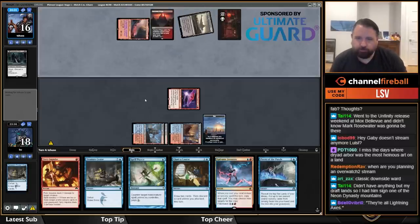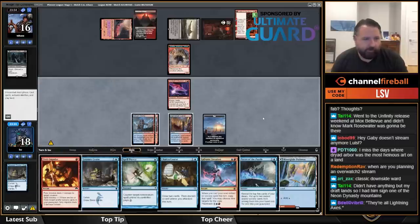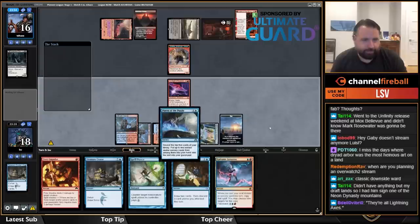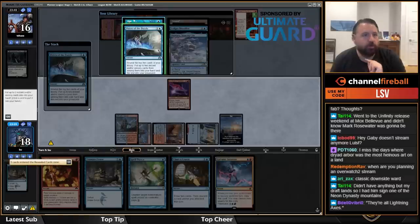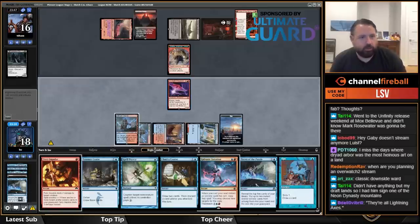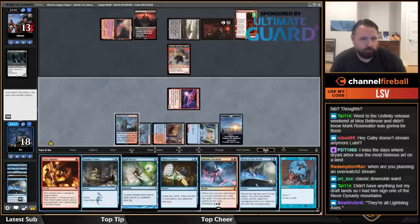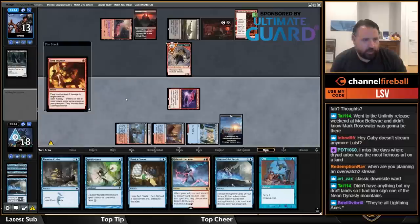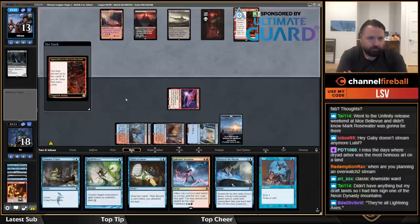Fable of the Mirror-Breaker is a great card but not really going to do it here. I think I'm going to Pieces of the Puzzle — let's play this as an island and cast Pieces. Pieces plus Opt — don't mind if I do. Attacking with Arclight Phoenix, I'm going to want to Fiery Impulse the Goblin Shaman. Now I have a fully stocked graveyard — could use another Arclight Phoenix at some point.